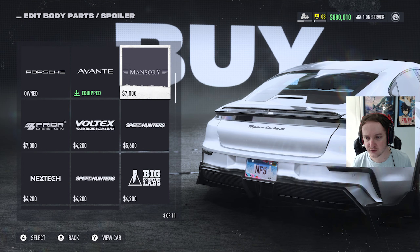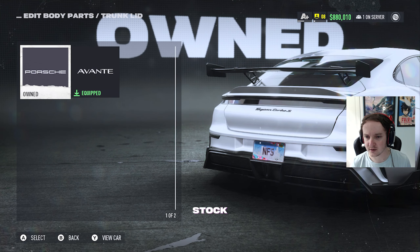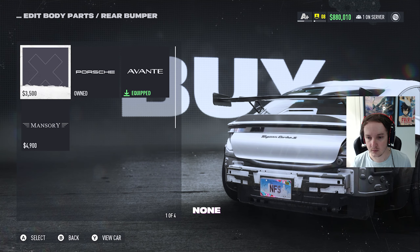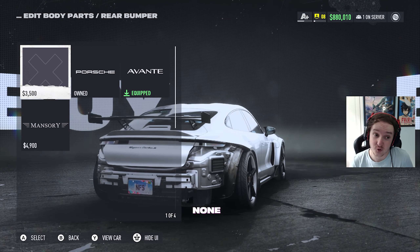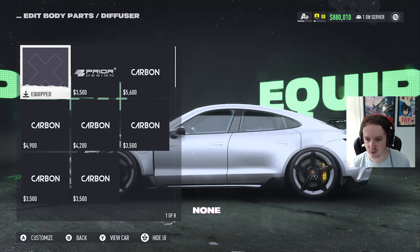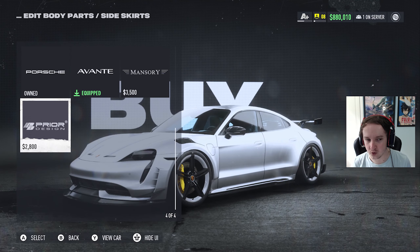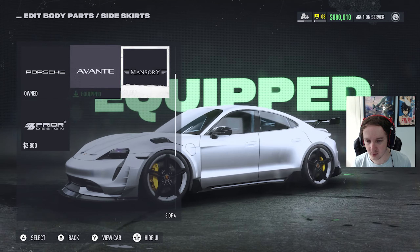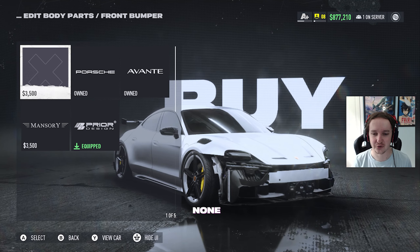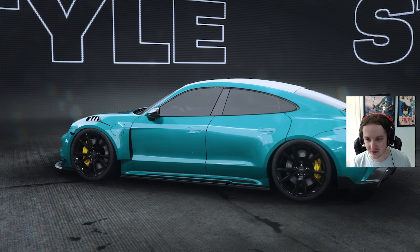There are a bunch of different spoilers you can change. If you want to put a big spoiler on it you can - I'm not going to. You can also remove the bumper if you want. If you add a diffuser it actually gets rid of part of the bumper, which is mad. The customization is already mental - we can make it a bit lower too. Porsche have allowed some serious customization on the Taycan.